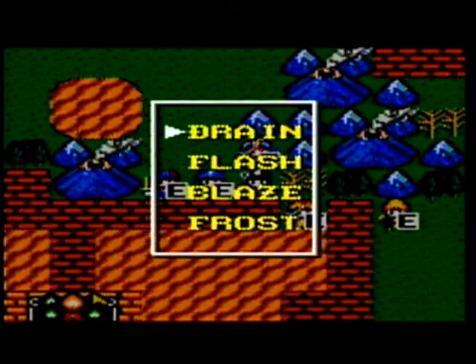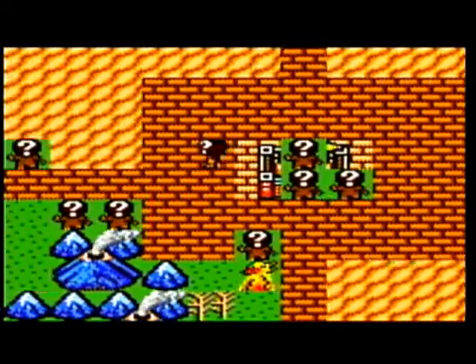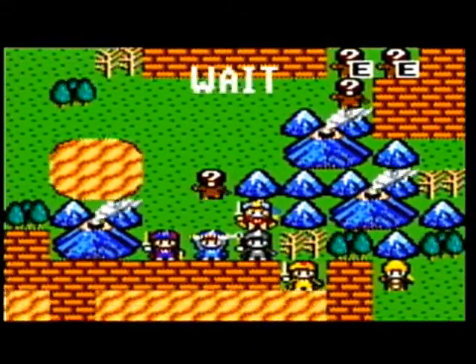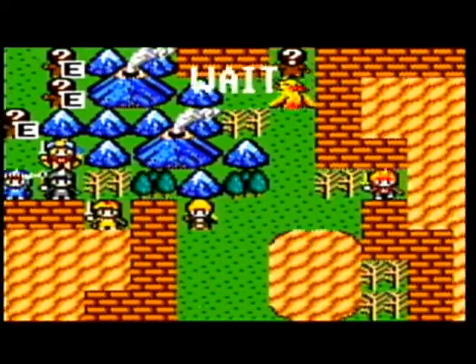The mage can also help out a little bit on both fronts, being that he has three range with his spells. There's the phoenix — that's the final fire monster. We're going to want to have Dane, our water elemental fighter, tame it.